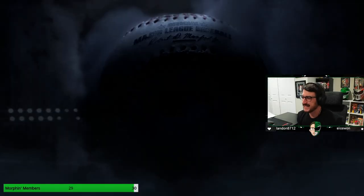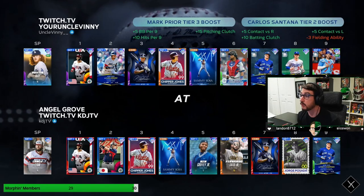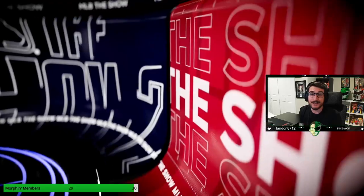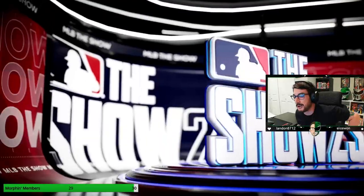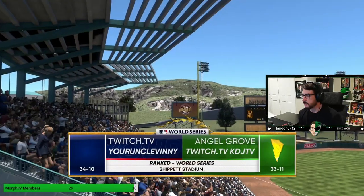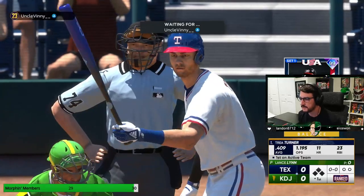Lance Lynn is locked in. We got an opponent — we are playing Uncle Vinny. He's got the Mark Pryor boost. I haven't played really any boosted captain teams on ranked seasons because captains aren't used in time, so we'll have to see how this goes. Uncle Vinny is 34 and 10, I'm 33 and 11 — this should be a pretty even match. And we're pitching first, so here we go.